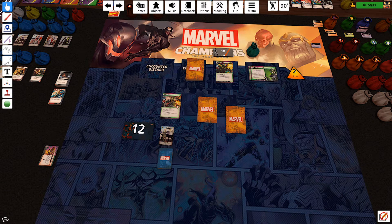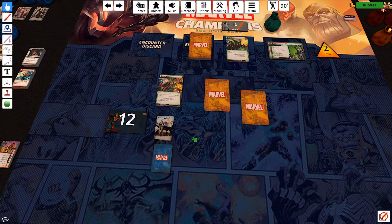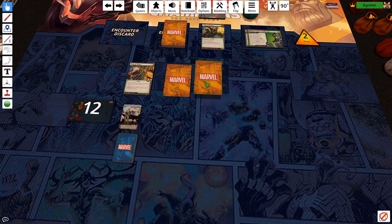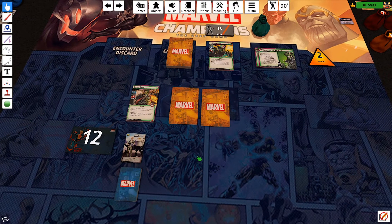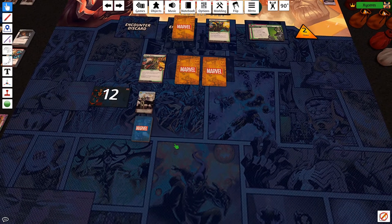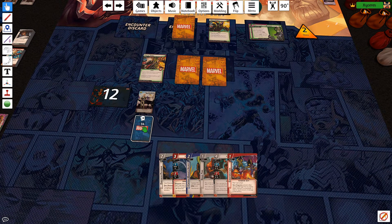I decided to set up the Mutagen Formula because I haven't beaten it with Captain Marvel Aggression yet, and I have beaten Ultron. So that was the thought process behind that. It's set up with Masters of Evil, so it's not a particularly difficult encounter set, but it can cause some significant issues, particularly with mutagen shenanigans and drawing extra cards. But let's see how we go.